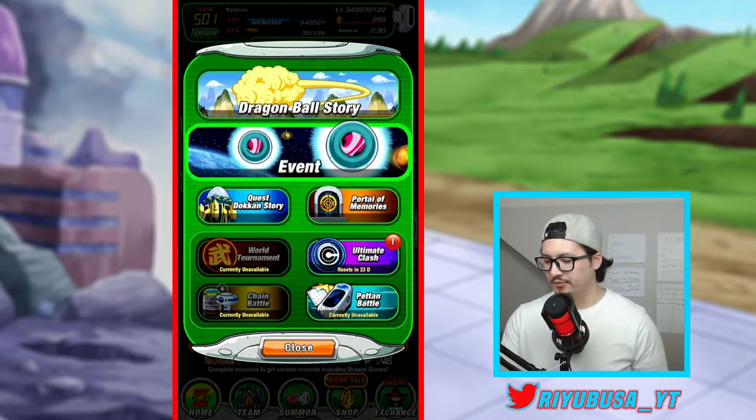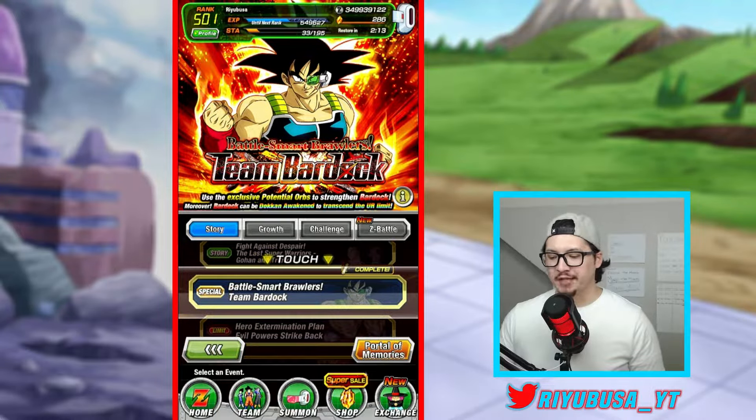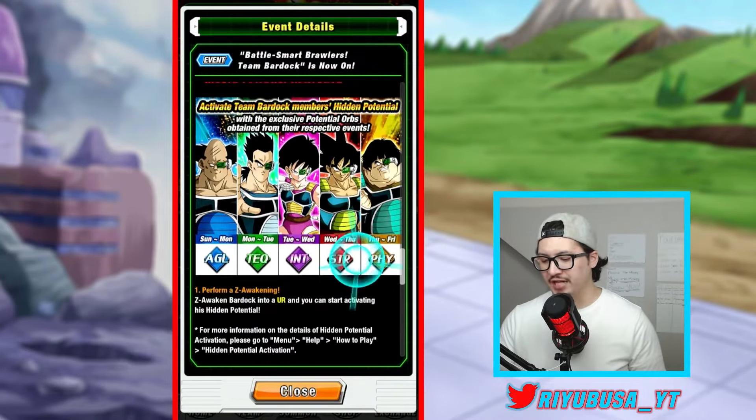We'll start with the Start tab, go to Event, and then go to the Story tab. It's the second event — Battle Smart Brawlers Team Bardock. Today's unit that you can farm is this STR Bardock unit. If we hit the Information tab and scroll down...